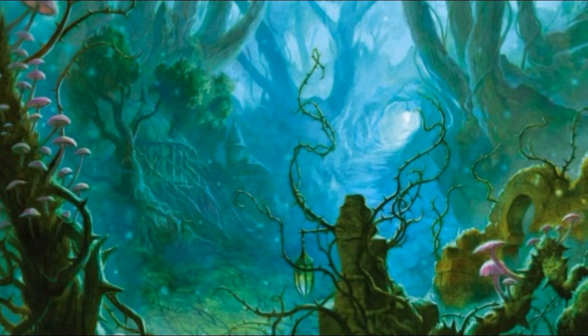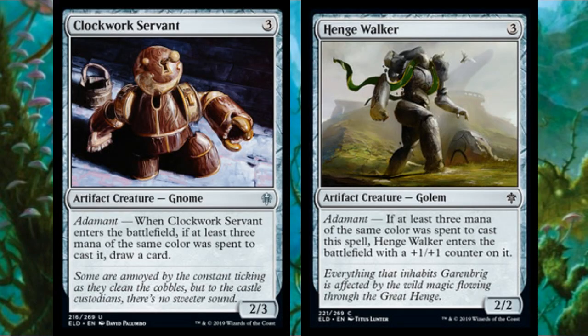We're starting with some calm stuff from the weekend — a couple of artifact creatures with adamant: Clockwork Servant and Hinge Walker. Both are okay as long as you get the adamant bonus, otherwise just not that good. Servant is a three-mana two-three Gnome — love the creature type, the art looks like it's from a Tool video. When it enters if at least three mana of the same color was spent, you draw a card.